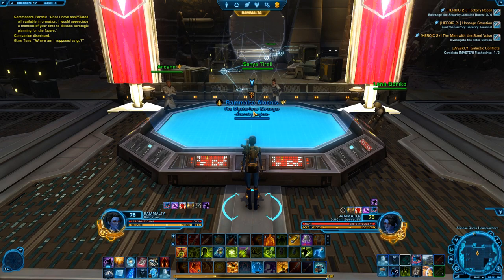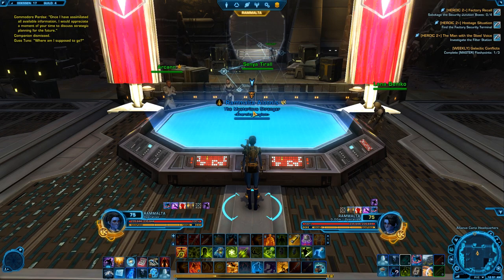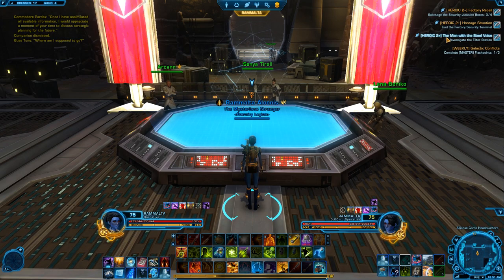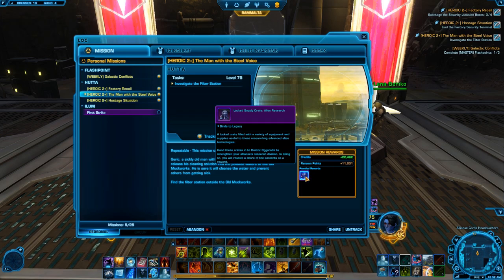Each heroic will give you locked supply crates, which you can give to the contacts mentioned earlier. I have picked up 3 heroics from Hutter, and as you can see, there's the 22k and here's the locked supply crates with the alien research.